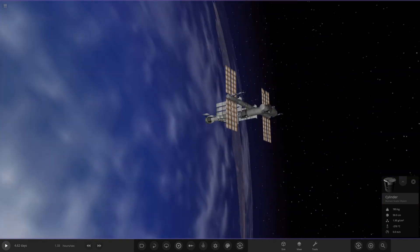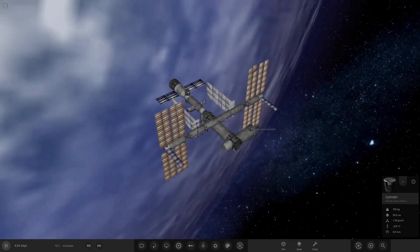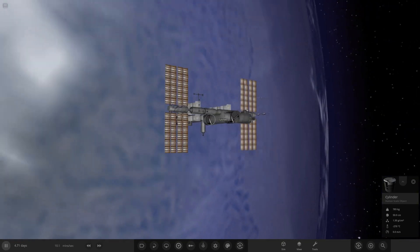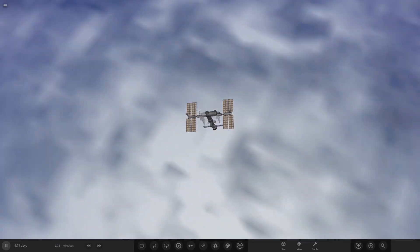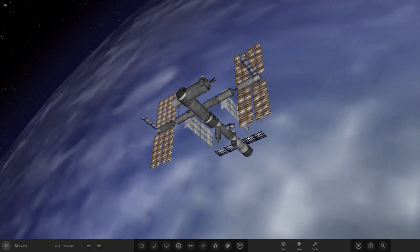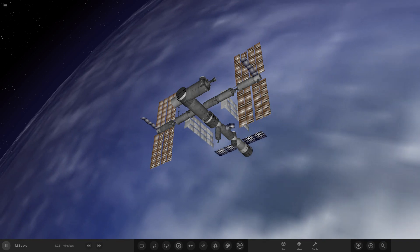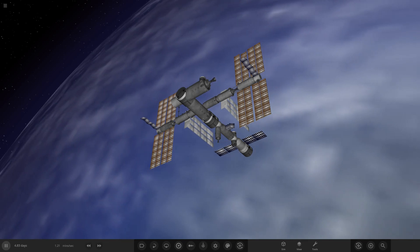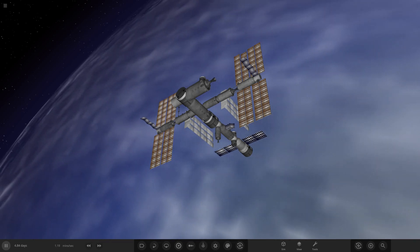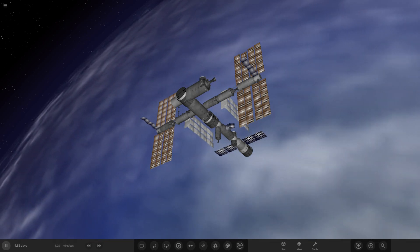Let us know what you think in the comments. One thing I want to try — does the space station fall apart when you click play? Let's try it. Okay, the Earth moves and these are all combined. Look how cool it is with the Earth moving! Let's take a moment to enjoy the station in orbit of the moving Earth — you could slow it down because it's a little fast. The one issue is it doesn't register as one object, so scaling it would take ages.